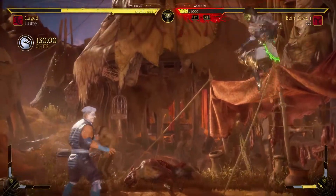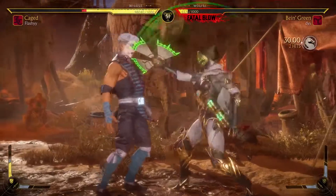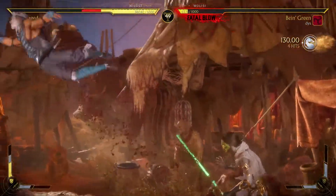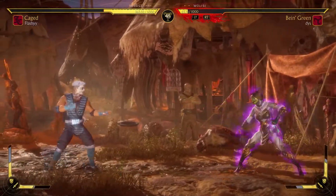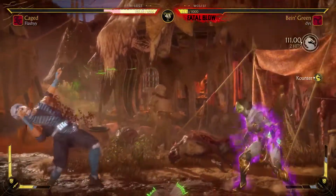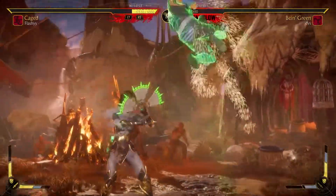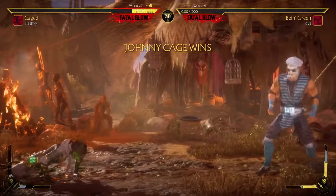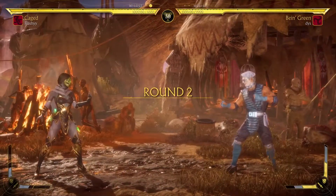They don't have the purple aura up, so we can start not using projectiles. I don't know where the projectile was — I think it's back forward two. It doesn't matter now. I'm trying to get the nitro kick. There's a low at the end of that. I'm going to meter burn this. And we got it. I think they let go of block at the end there, because they still had last breath. Not too sure what that was about.